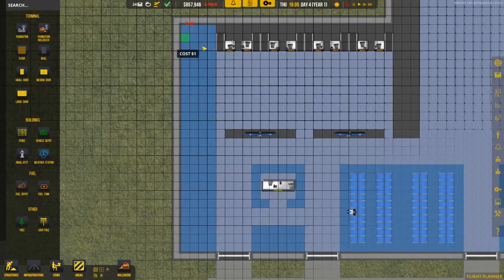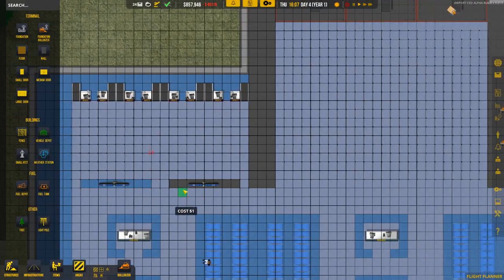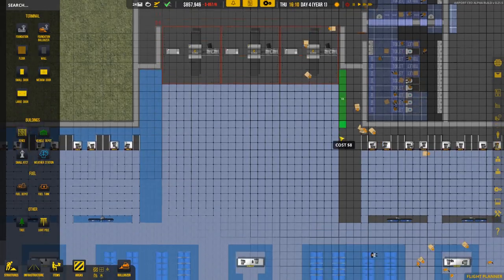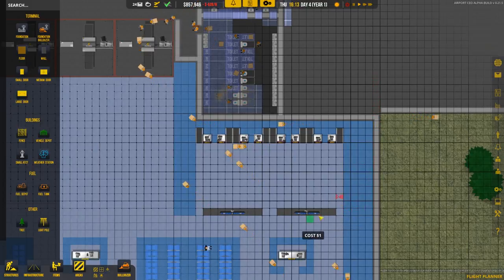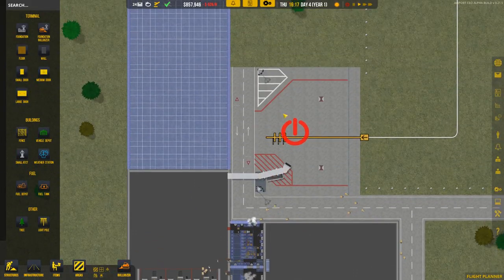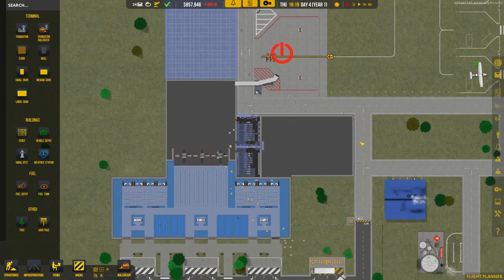I'm hoping you guys are excited and following along and are really excited to see what happens when we start to get those big time airlines in here. In the game right now we only have medium-sized airliners, so eventually hopefully there'll be large airliners that'll come in and we'll have large stalls.